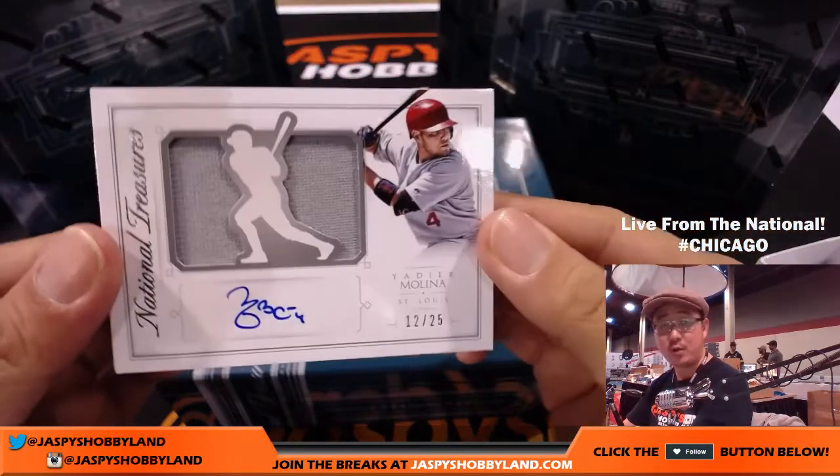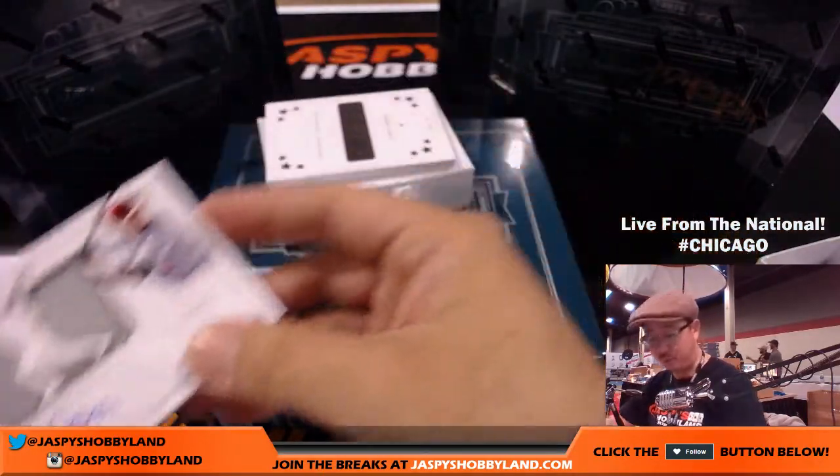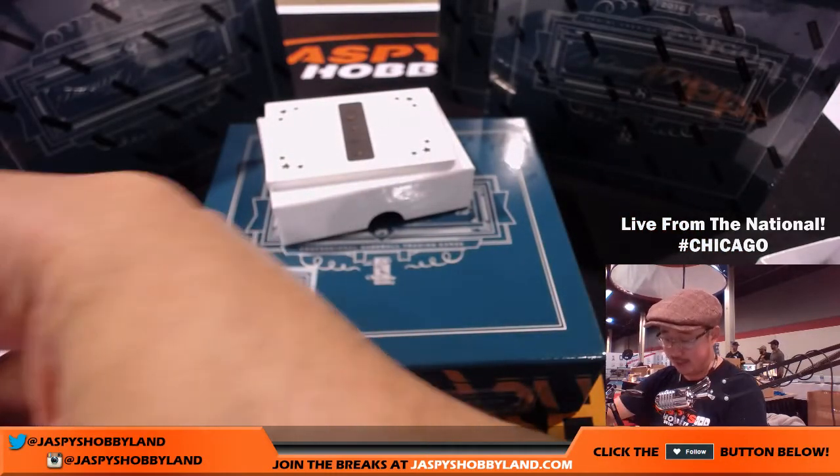Yachty, 12 out of 25. Nice one for the Cardinals. Yachty and Molina having a nice season this year, Sherry.